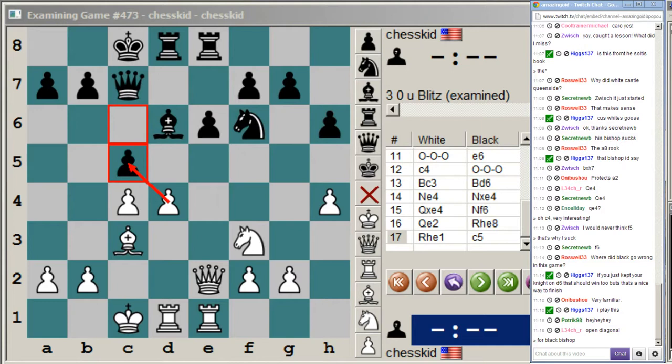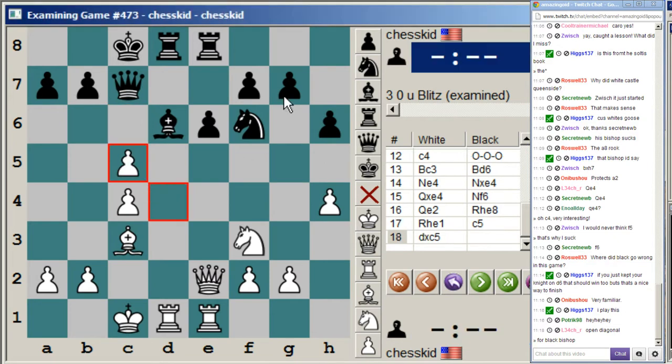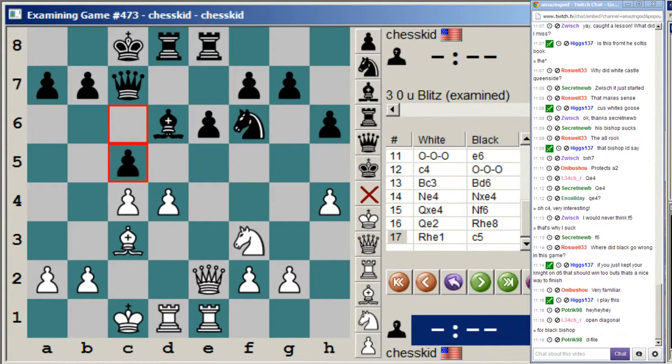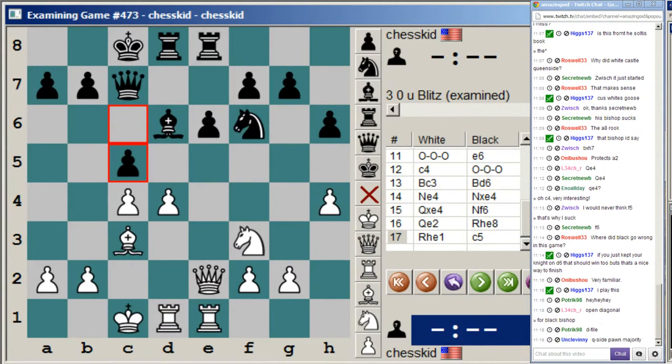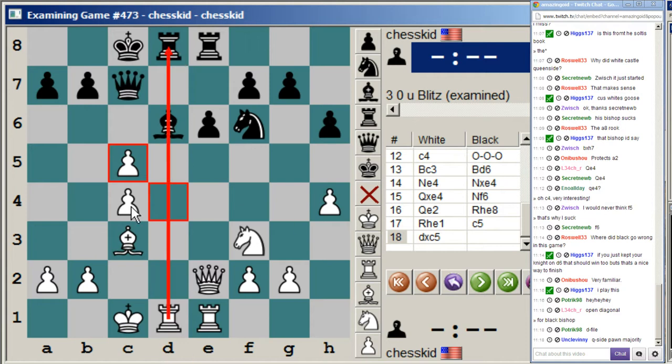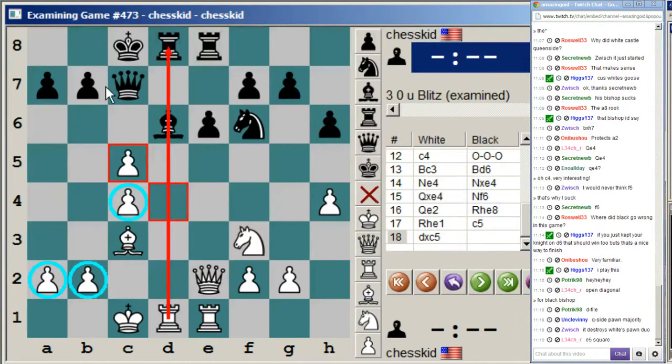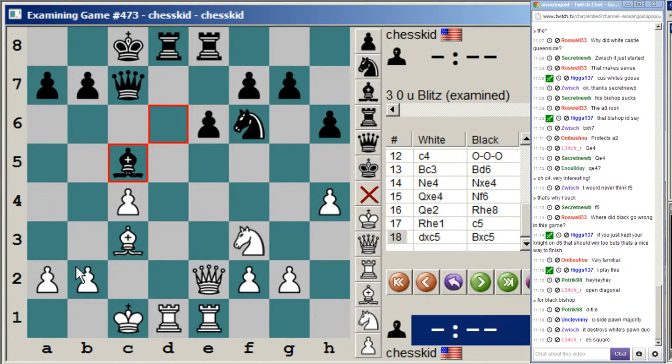What benefits does white enjoy after d takes c5? In terms of dynamic advantages, it opens up the d-file. And what does it do statically? The static one is that there's a queenside pawn majority — three versus two. This is very important. If you take the queenside sector of the board and count the pawns, it's three to two, known as a queenside pawn majority.